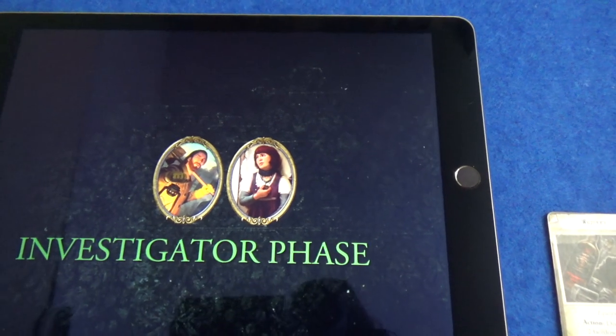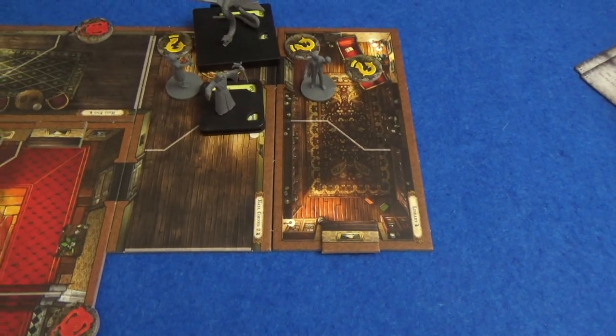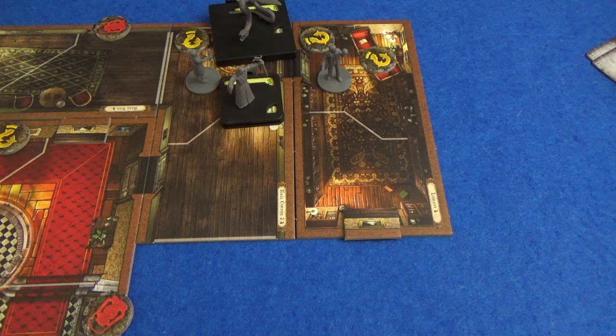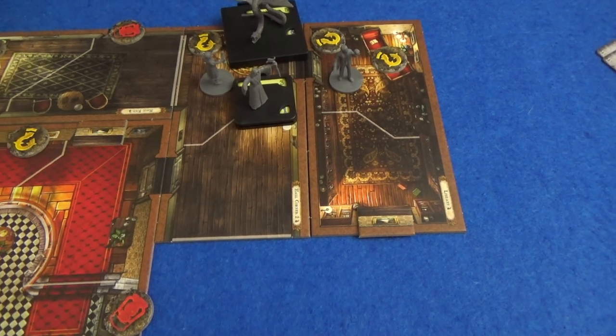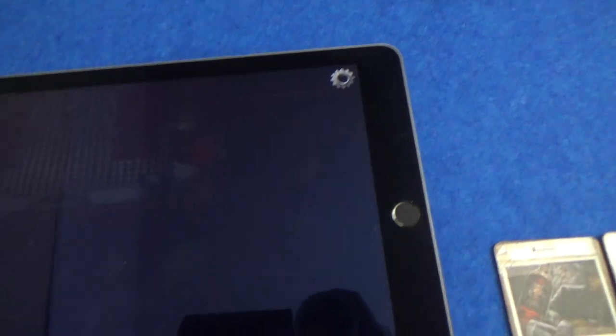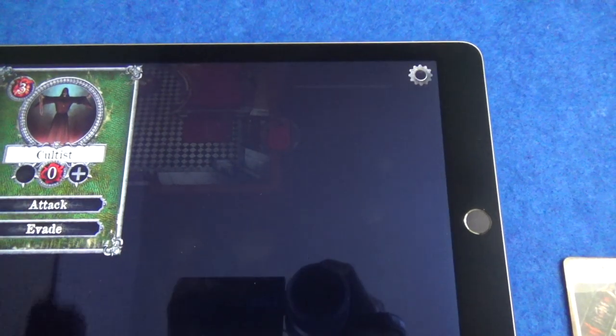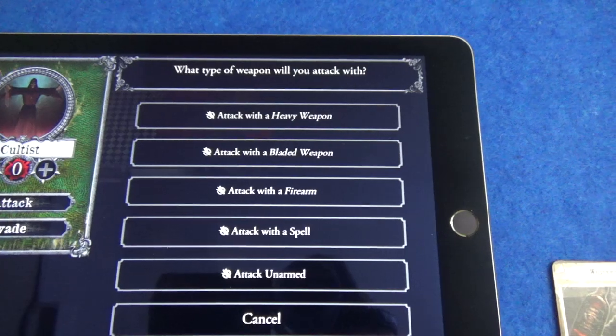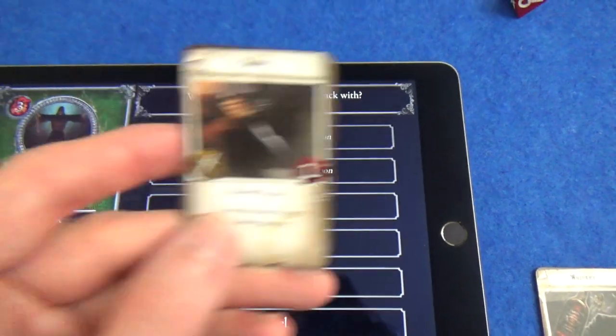We are back to the investigator phase. What should William do - investigate where he is or go out and help Wendy? Let's do Wendy first and see how she gets on with these monsters. So let's attack the cultist. He only has three health so maybe she can take him out quite quickly. She has a knife now - a bladed weapon.